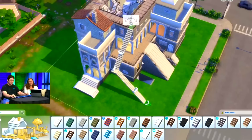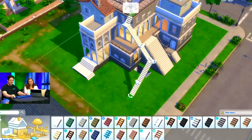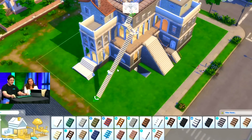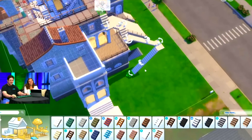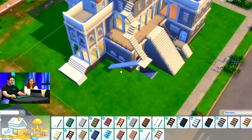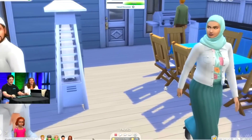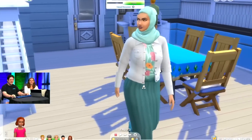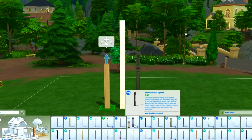In September we got configurable stairs, which were not the spiral staircases a lot of people wanted, but I personally think it was a really cool update. We also got some Middle Eastern inspired clothing with that patch. And then finally in November we got multi-story columns and new UI scaling.